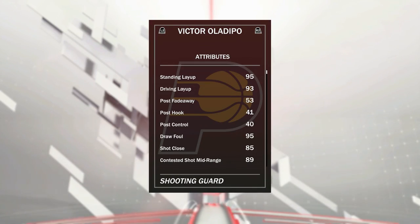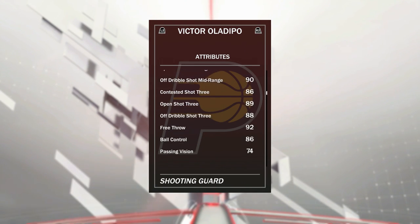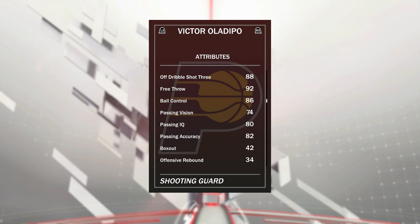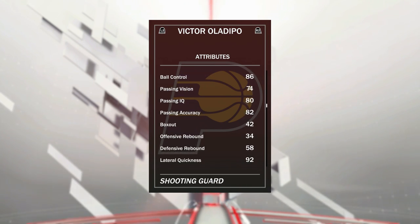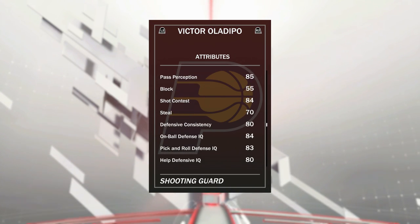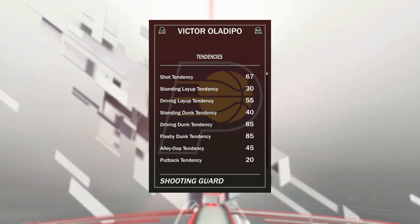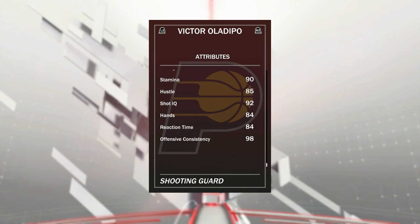Comes with 5 bronze badges. 95 standing layup, 93 driving layup, he's got a 95 dropstep — I love that dropstep. 91 mid-range, 89 three-ball shall do, 92 free throw. He's got an 86 ball control — maybe that'll help. Maybe he's never had a speed boost with that ball control, so that'll definitely help out. 92 lateral quickness. He's got good defense, mid-80s. 95 driving dunk with 85 driving dunk tendency — I wish they'd bump that up just a little bit. 85 speed with ball seems nice. 98 offensive consistency, right along with the Porzingis — these guys should be making everything if they get a little bit of space.